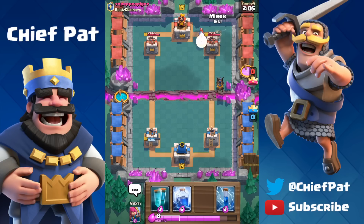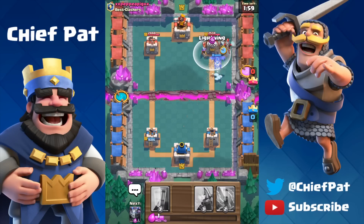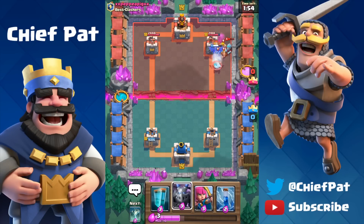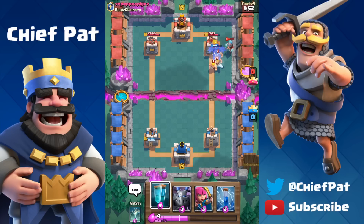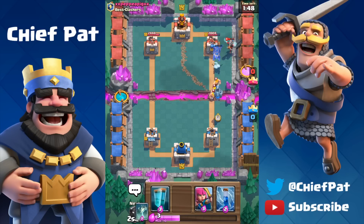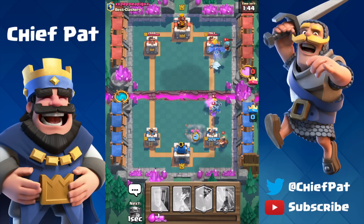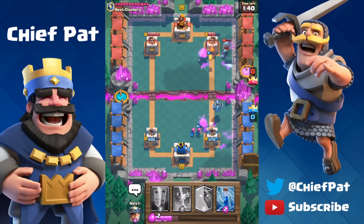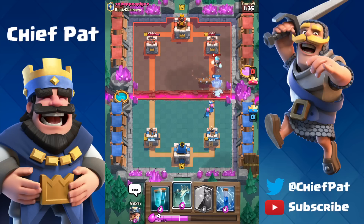The Lava Hound's making its way through and the Miner's about to go down. As he drops all of his support units, that's a perfect Lightning Spell — but unfortunately, at the very last second, he dropped his Barbarian, so it's not going to work exactly how we wanted it to. Now we have the Lava Hound and the Clone Spell in hand. I'm going to go with the Archers and the Mega Minion to defend our tower while the Lava Hound does work. He even had to drop his Zap Spell, and all in all, things are looking okay — we're even on tower HP.